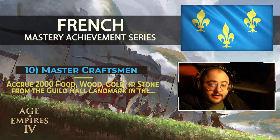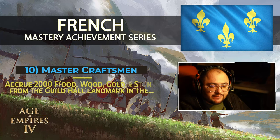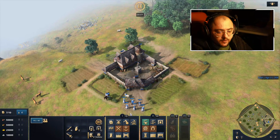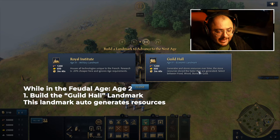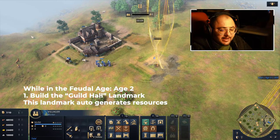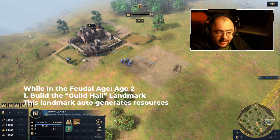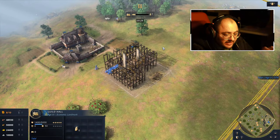Welcome to my channel. This is the Master Craftsmen French Master Achievement Series. For this challenge, you have to accrue 2000 food, wood, gold, or stone from the Guild Hall landmark in the Castle Age. It's a very simple challenge. While you are in the Feudal Age — age number two — build the Guild Hall landmark. This landmark auto-generates resources over time.